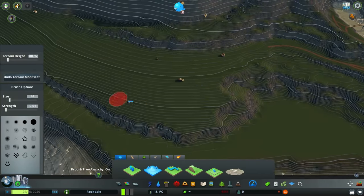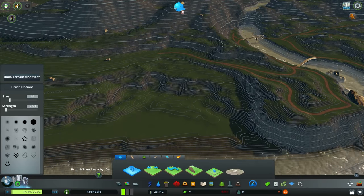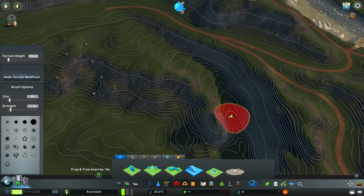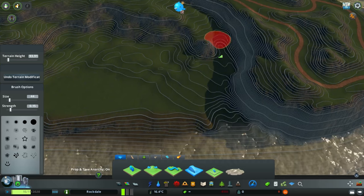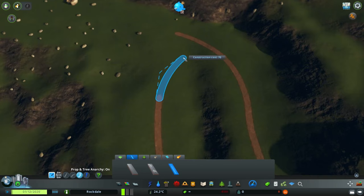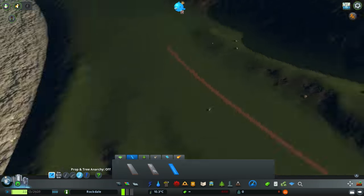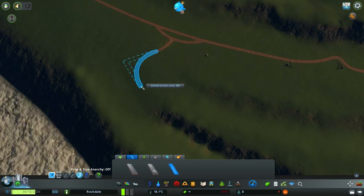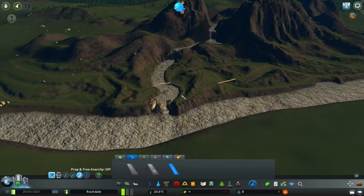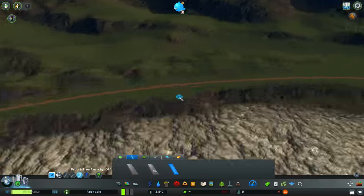Even though it doesn't look good from a lot of different angles — if you look at it from behind or from across the river, it does look very fake and like an unfinished project — I do want to stress again that it was an experiment. But even with all that, I am very pleased with it and very pleased with how the aesthetics of it turned out. And aesthetics is always a word that makes me feel really pretentious, but it's a great word for describing this kind of thing.